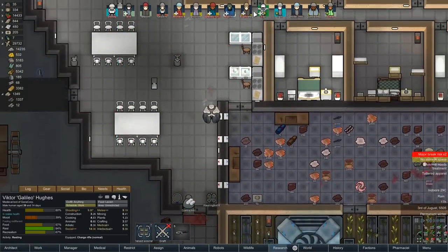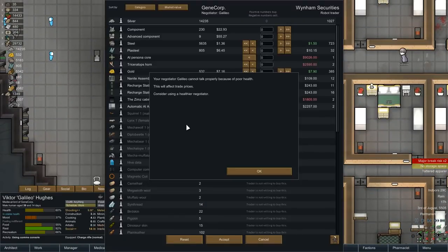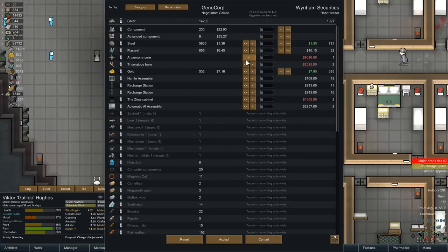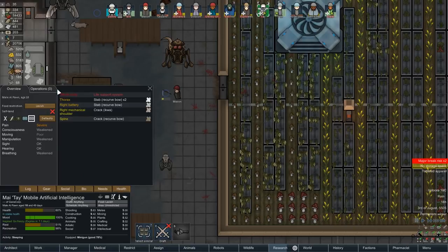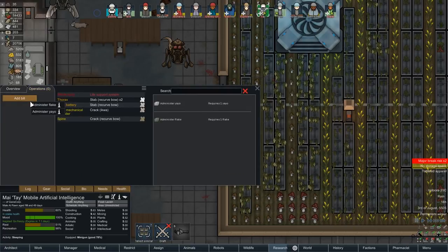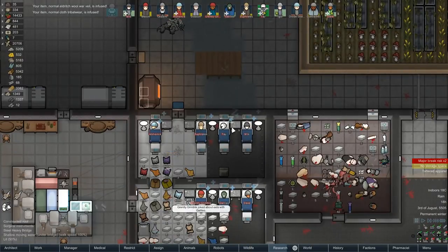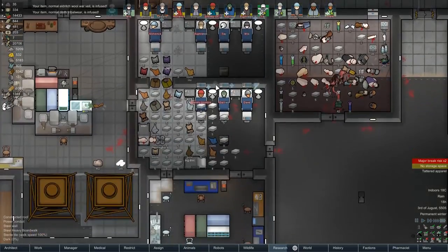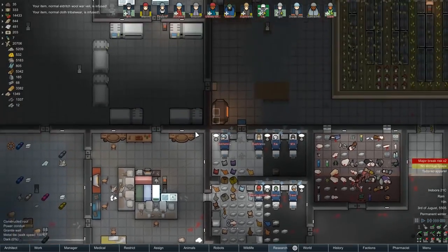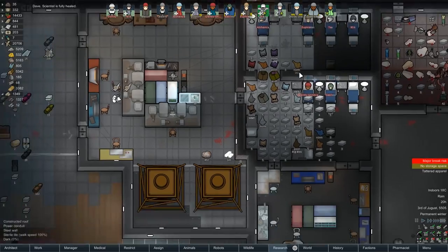Before I forget, I need to send Galileo - our good trader - to speak to the robot trader. If they've got any hauling bots or even cleaning bots, another cleaning bot definitely wouldn't hurt. Oh, they've got a persona core! Tay, you're getting that upgrade. Let's upgrade Tay - you're going to be reborn in a new body. We have to deactivate her first, but maybe we just make a new model. Tay 2, improved electric boogaloo.